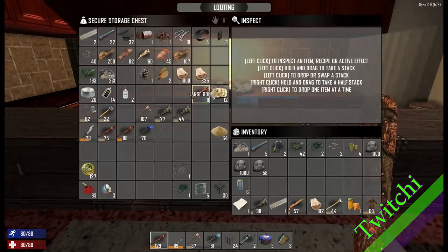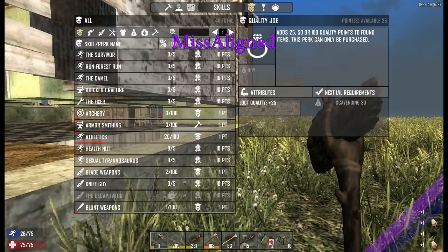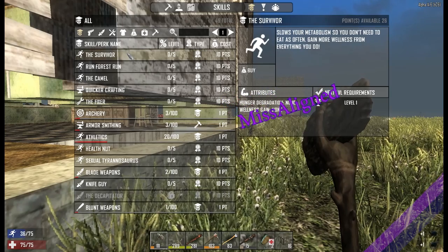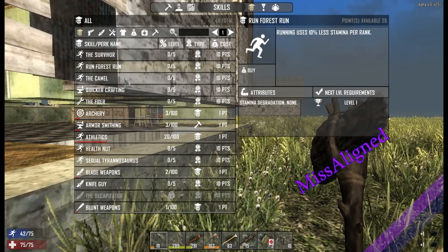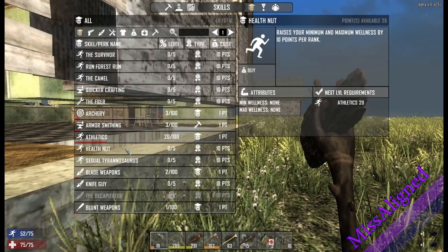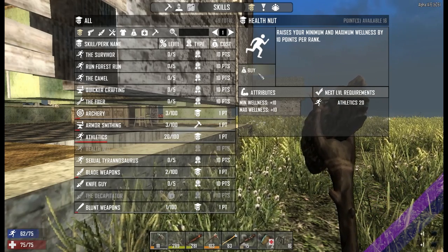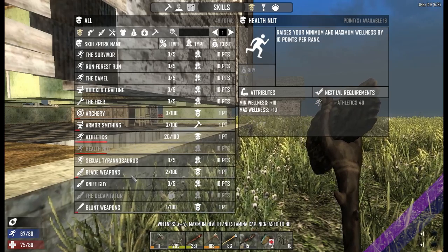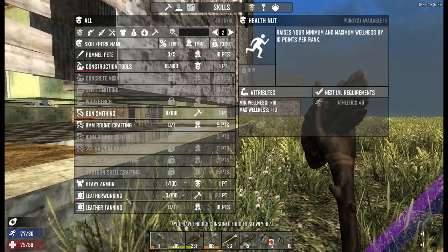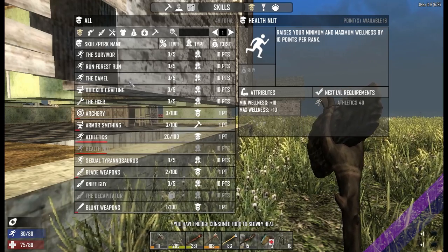Right, I've got a load of clay. Where am I putting this? In the middle. Okay, let's look at my skills again. I've got 26 points to spend. I can have my first level of Health Nut. You should do that. I'm also wondering whether I should go for Pummel Pete like you. It's a very useful one — we use clubs all the time.